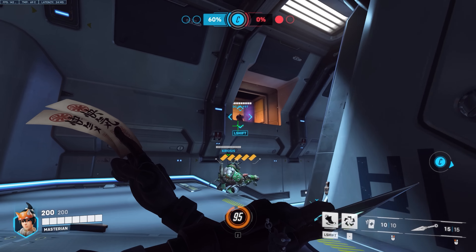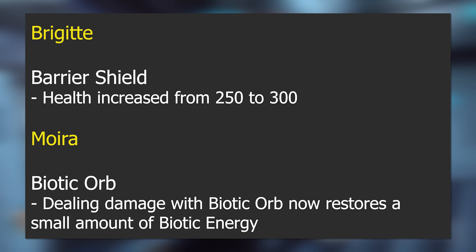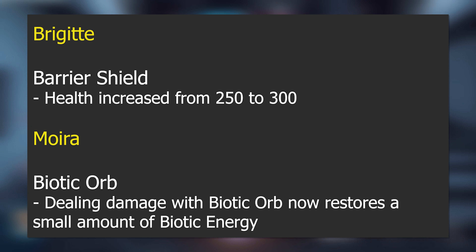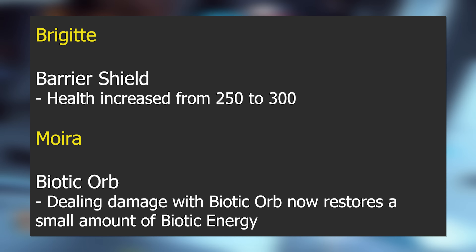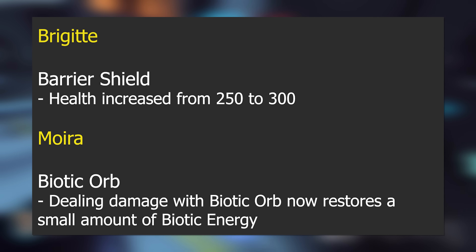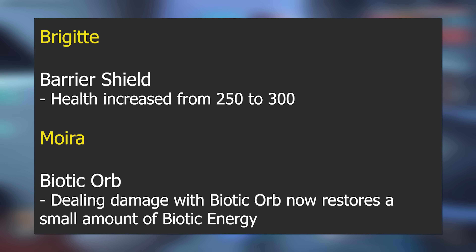Moving on to the support heroes: Brigitte's barrier shield health is increased from 250 to 300. Moira's Biotic Orb now restores a small amount of biotic energy when dealing damage with it. Both of these are very minor changes — little tiny buffs that probably aren't going to do a whole lot.